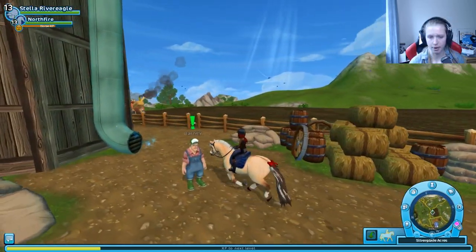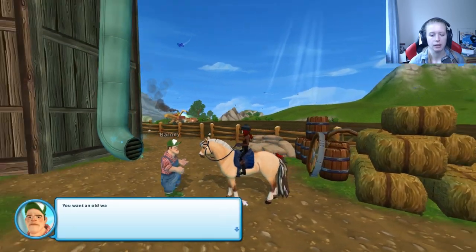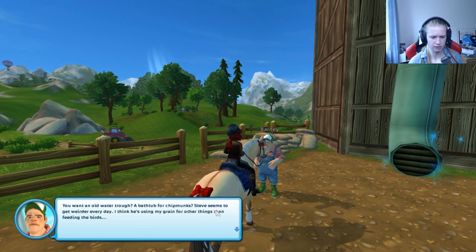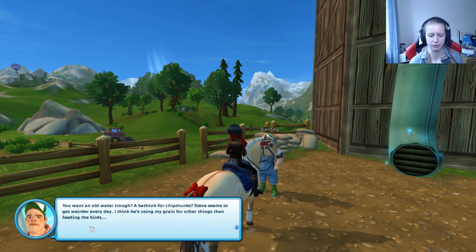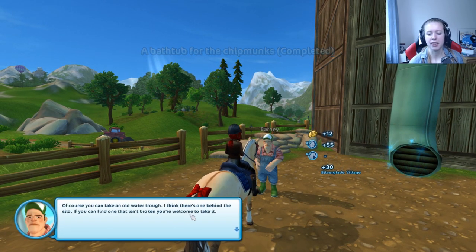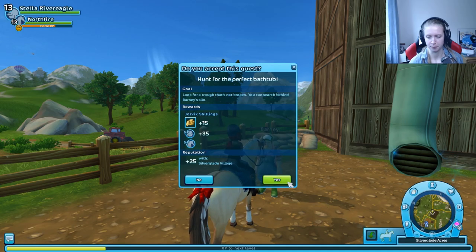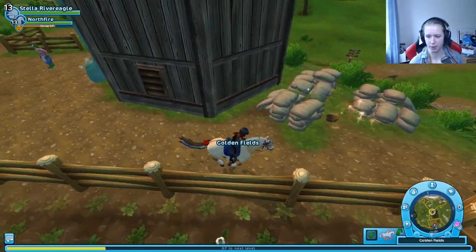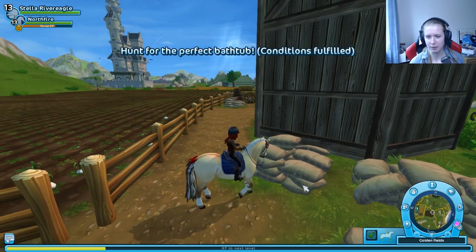Hey Barney! I just backed up a bit and there are a lot of butterfly skins here. Barney says: 'A bath for chipmunks? Steve seems to get weirder every time - I think he's using my grain for other things than feeding the birds. Of course you can take an old water trough. There should be one behind the silo - if you can find one that isn't broken, you're welcome to take it.' I see some sparkles - there's a bathtub, I thought it would be bigger but it's cute and small.